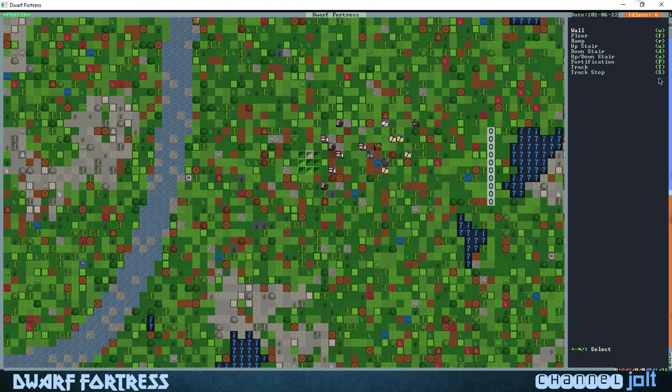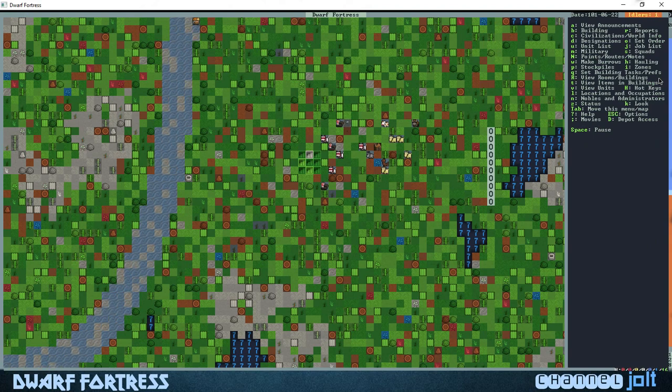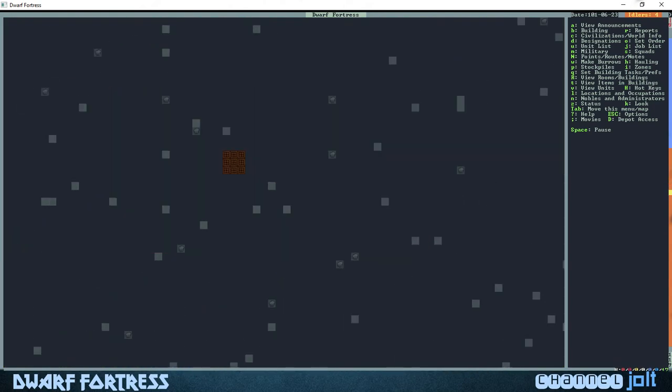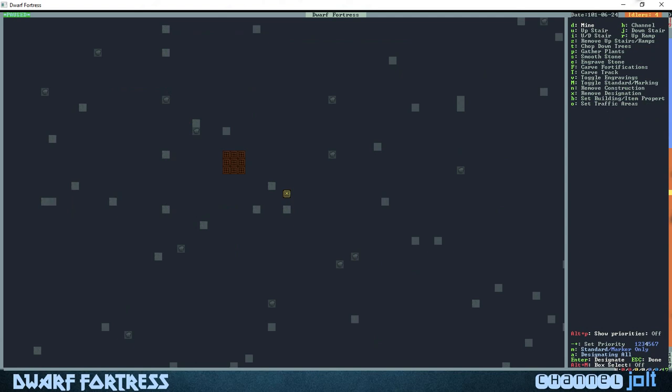In the top right we have six idlers. As soon as we go out of this pause it's gonna go down to one idler because we have one child in our fort. You'll slowly see these dwarves come up to the top with a rock and they're slowly gonna be placing the wall right there. We only have 77 pieces of sandstone.